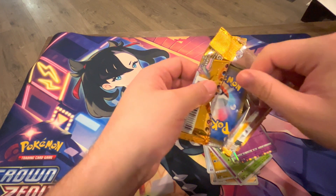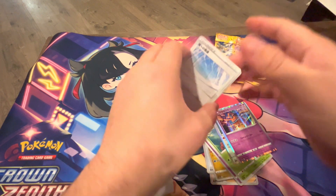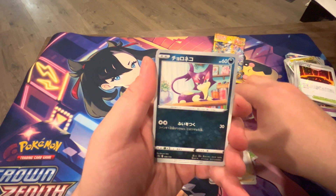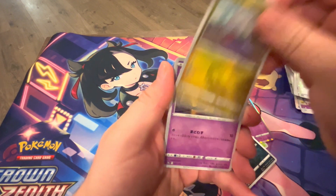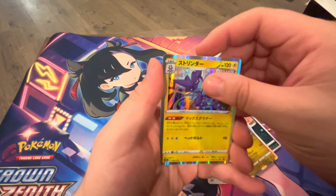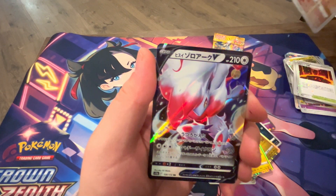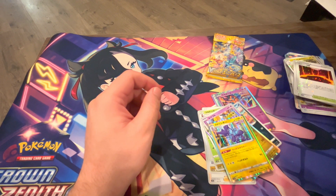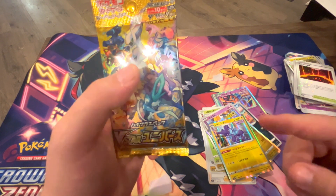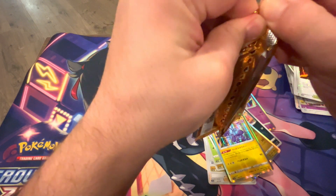Alrighty, getting into pack number nine. We've pulled two shiny rares and one SAR. I don't know the likelihood of pulling a god pack anymore, but never say never — anything's possible, especially because I believe this is the first print run of V-Star Universe where that was a possibility. In the second print run I think they did away with it. If you hit an SAR you're kind of done, or if you hit multiple secret rares. We pulled the Miltank art rare — super pretty card — leading into the Suicune and Zoroark V.